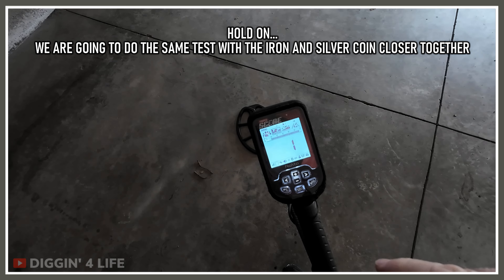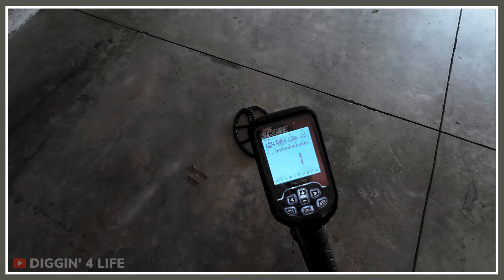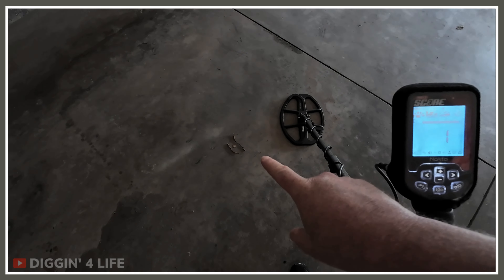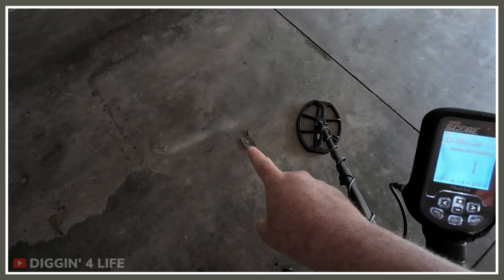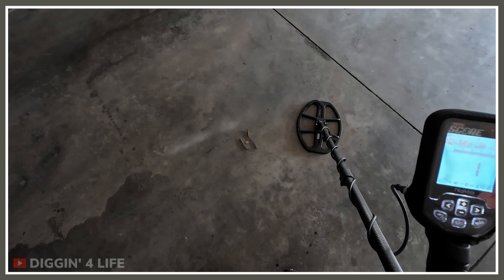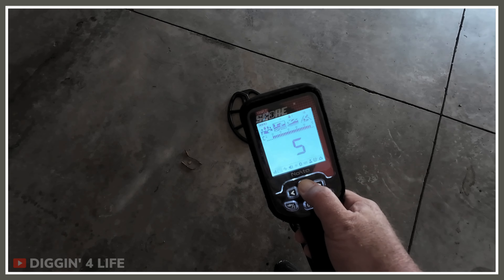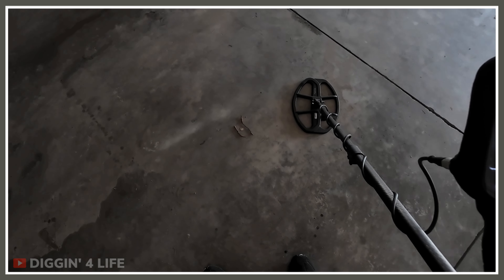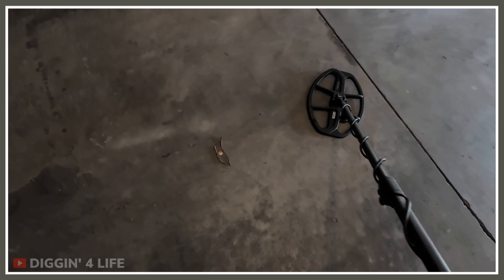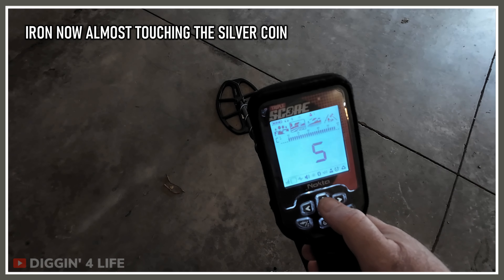Iron-infested site settings that I've created for the Nocta Triple Score all work collaboratively as one. It just goes to show that if you set it right, even at a recovery speed of one with the minimum space between a silver dime and two rusty nails, you can still detect the silver dime at depth. You don't have to increase to five to find something like that in the field — you'd think something that tight together would need a recovery speed of five max.